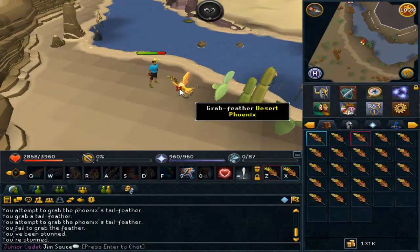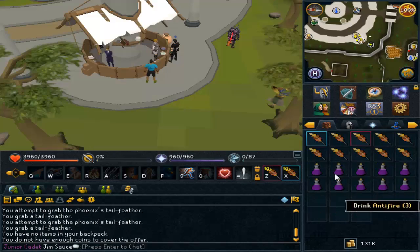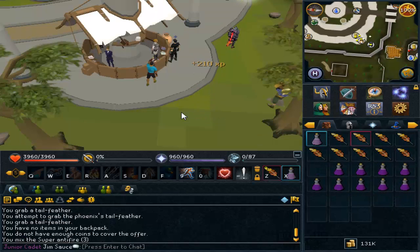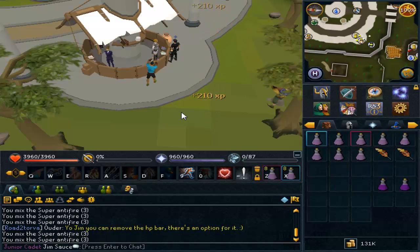As you see on the screen right now, I'm collecting some Phoenix Feathers due to the fact that I'm going to need some super anti-fires for the series. I've uploaded two episodes of Road to Toro from Scratch. As you see right now in the clip, I'm actually making a few super anti-fires because I had a few regular anti-fires in the bank that I bought for KBD.